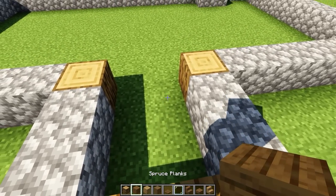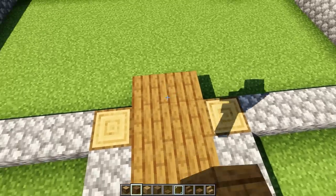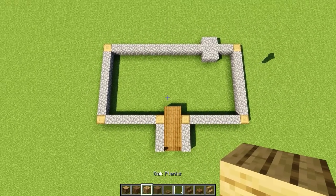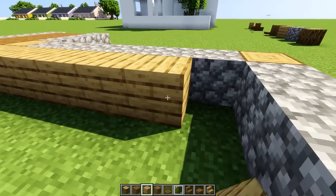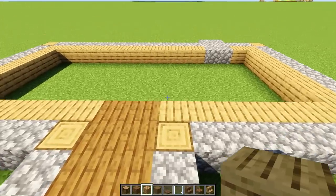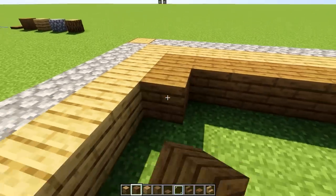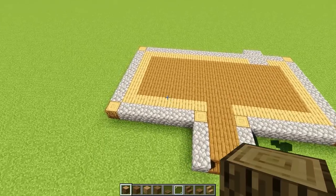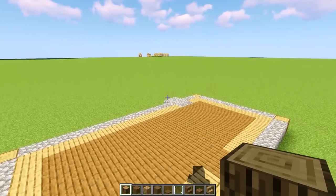Just here in the front place two spruce wood stairs — this is going to be the front entrance. Let's grab spruce wood planks and place them one, two and three on each side, then take it in by one and two. From above we have this shape. Using oak planks let's get a little perimeter going all the way around and fill the gap with spruce wood planks. The main body of the house is 18 blocks on the long side and 10 blocks on the short side, not counting the front porch and chimney.